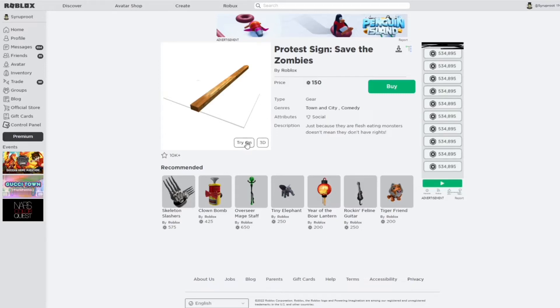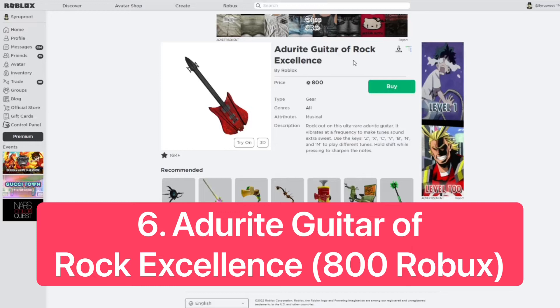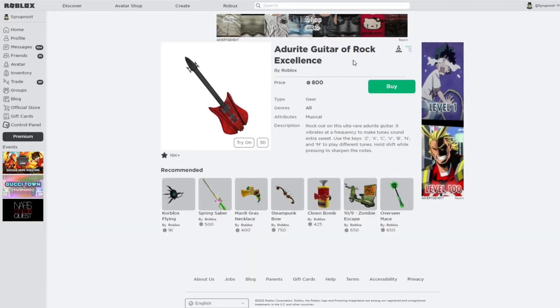The Save the Zombies protest sign kind of looks like a classic because it has that classic zombie look. As you can see here, you get that classic smile and it's just a zombie with the Roblox logo on it. I definitely think this should go limited — it's a great protest sign and it should go limited for sure.